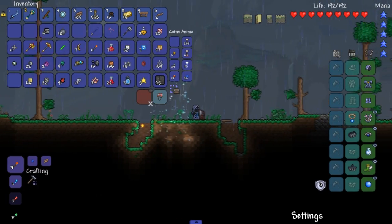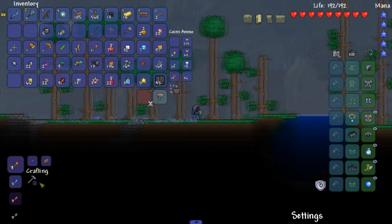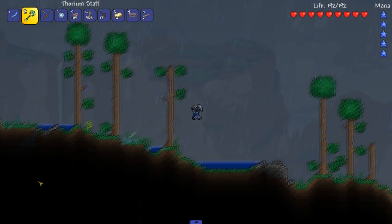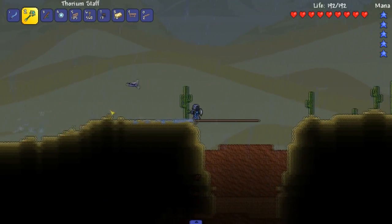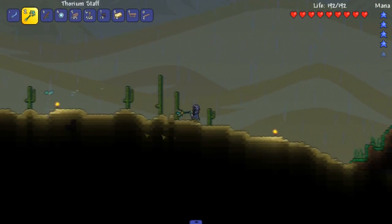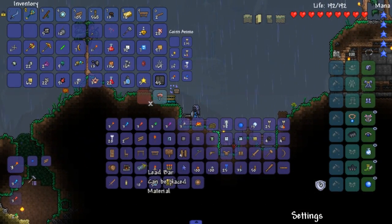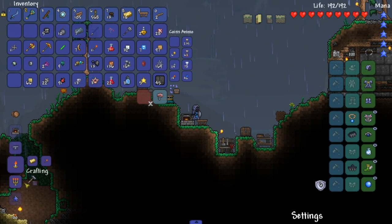Back to the home base where I gotta turn this lead ore into lead bars. And then I gotta go find another demon altar. How great is this? Get the hell out of that mess. He's dead. You can hear that little sound from very far away — that's good. Lets you know that he's permanently dead. Or, not permanently dead, but definitely dead for sure.